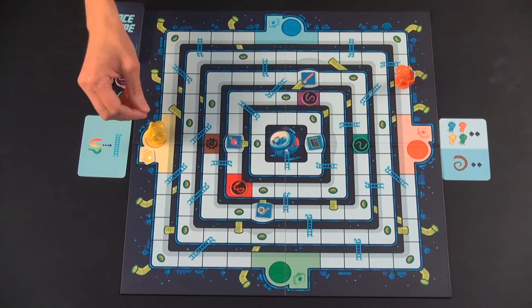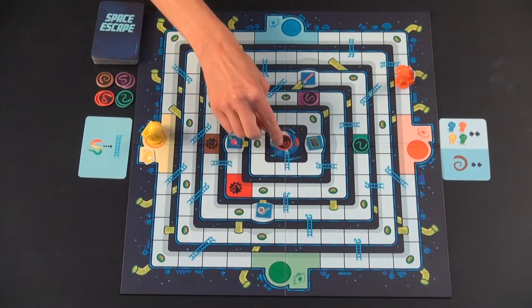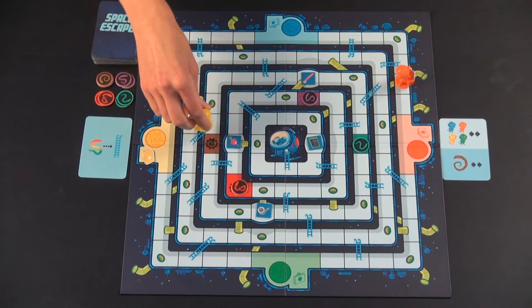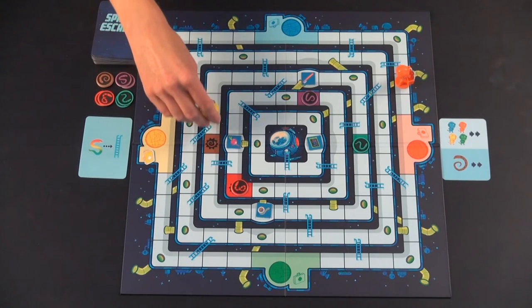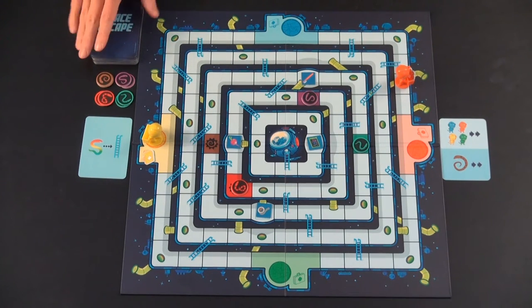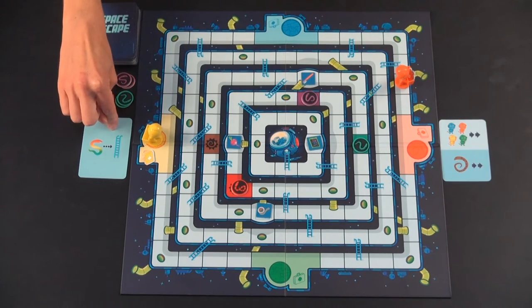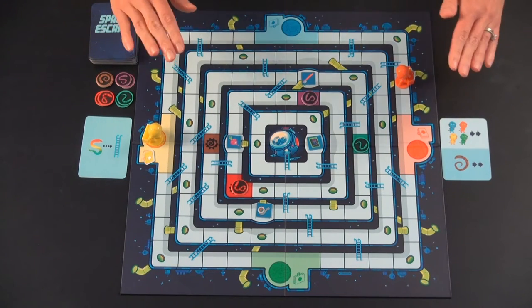Other ways to lose: sometimes the snakes move up ladders, and if they manage to make it up into your escape capsule, you have lost the game. Also, if your mole rat goes down the same air shaft that shoots them into outer space, you would lose. And if you run out of the deck of cards — it's specifically when the current player has played their card and the next player doesn't have a card to play on their turn — then you've run out of time and lost the game.